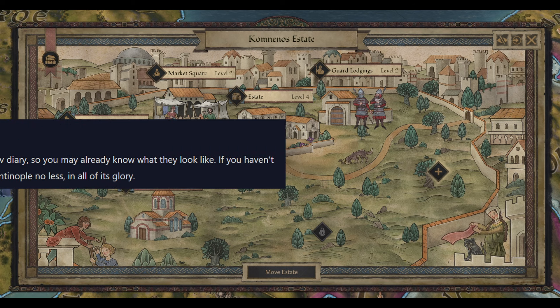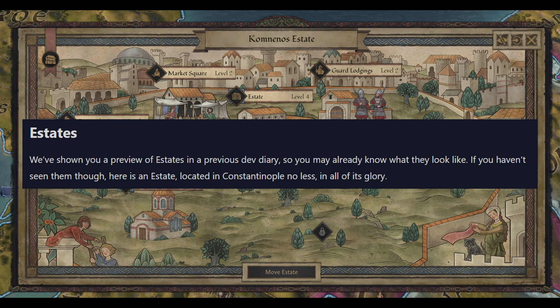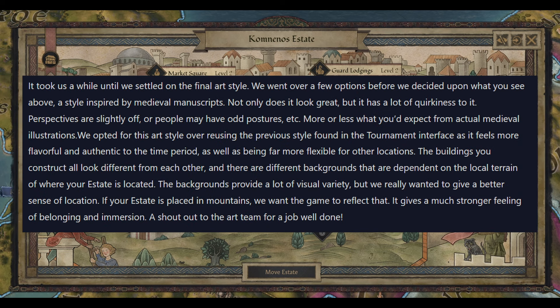Let's get on to estates. As they're showing here, this is an estate in Constantinople in all its glory, being the capital of the Byzantines. It took them a while to settle on this art style — I really like it. I kind of wish they went back into other systems and implemented this as well, especially if you upgrade the buildings. They base this on medieval manuscripts and you can definitely see that from how it looks. They also call out that the buildings will look differently as you upgrade and construct them, and the land you see in the art itself changes depending on the local terrain where your estate is located.